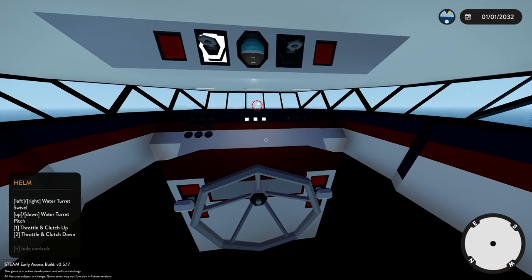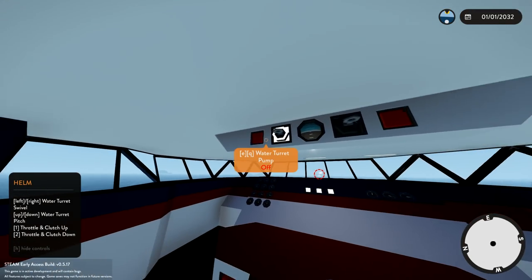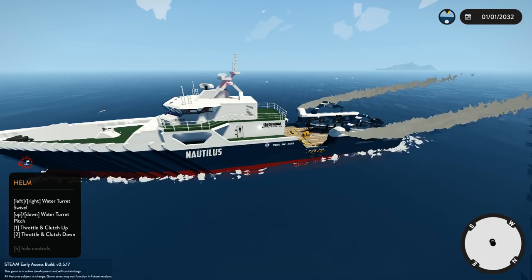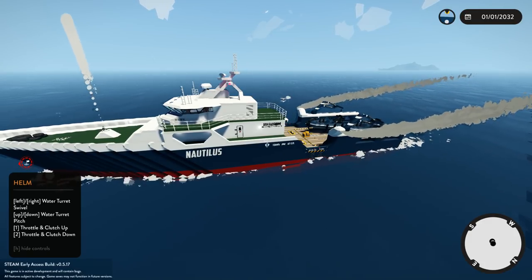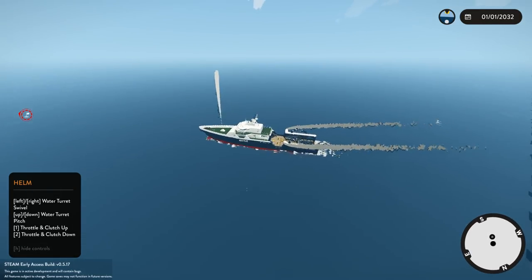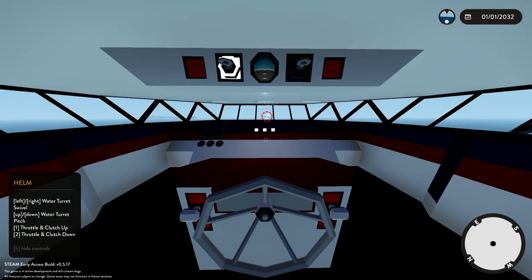Also, in case anyone was wondering, we can actually fire a water turret which is on the front. If we go ahead and do left, right, up and down, we can fire it around — just in case anybody wanted to know what that was. We can actually do water stuff — awesome! But for right now we don't actually need that, so we'll turn it off.